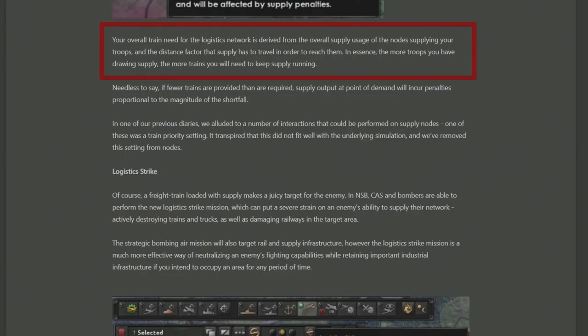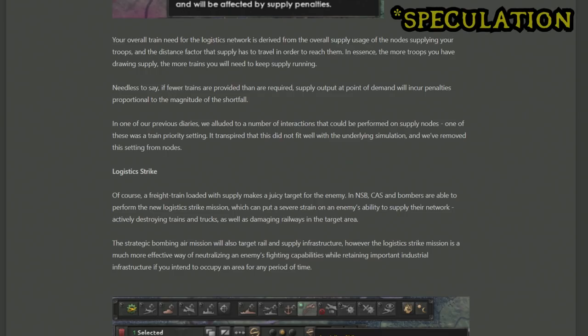The overall way that trains are calculated to be needed for your logistic networks is a combination of the amount of supply being used by each node and the distance that the node has to travel supply towards your individual troops. This means the more troops you have using up supply in one single node, the more trains or motorized you're going to require to deliver supply to them from that node. If you don't have enough trains you will get penalties, probably in the form of attrition and organization-based things.